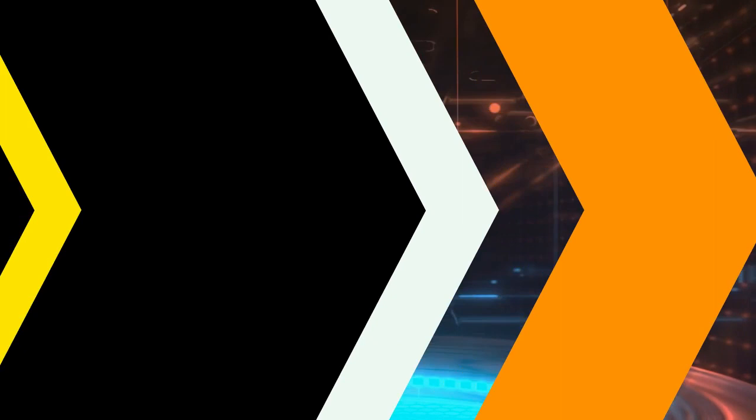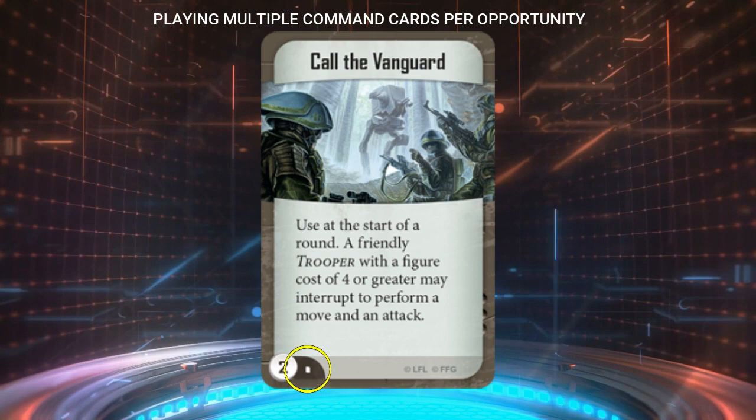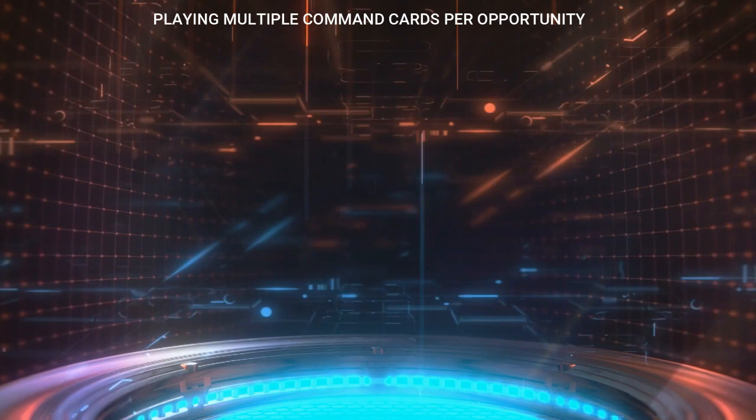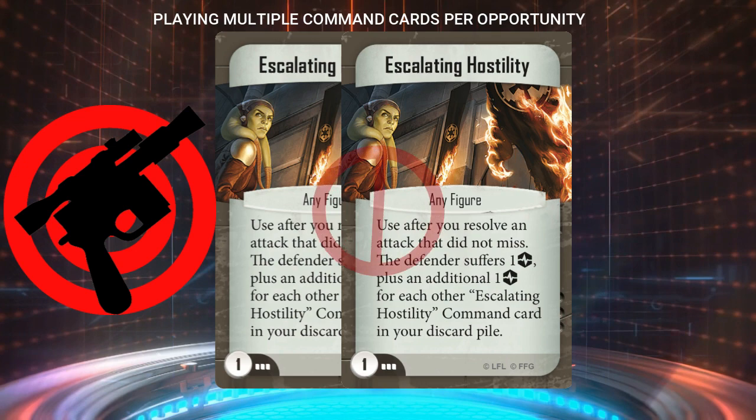Number five: in Skirmish, you can't play more than one copy of the same command card in a given opportunity. Though most Skirmish command cards are limited to one per deck, there are some command cards that can be played in multiples — sometimes even up to three copies — like Escalating Hostilities from the Heart of the Empire expansion. If you have two or more copies of the same command card in your hand, you can't play more than one copy for any given opportunity. So after you play your first copy of Escalating Hostility after resolving an attack, you cannot then play a second copy on that same attack, as that is the same opportunity.